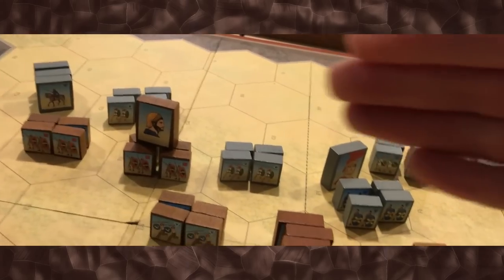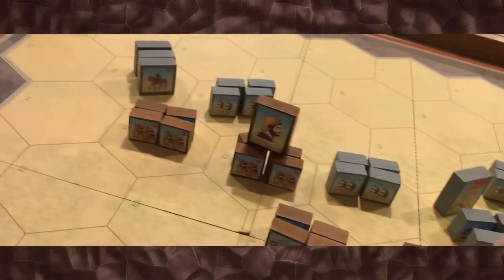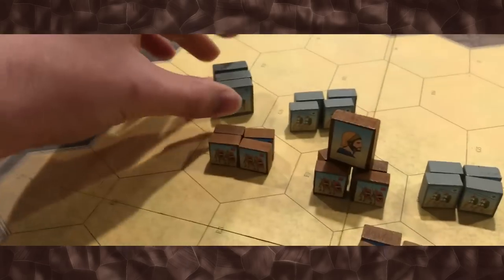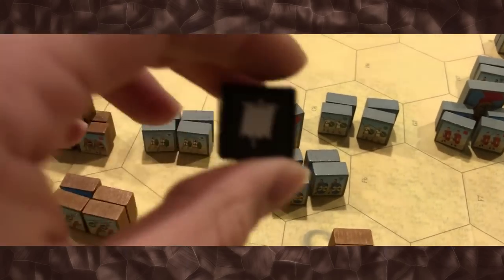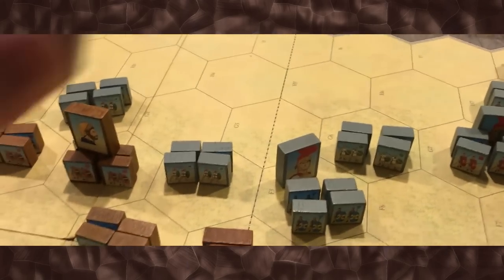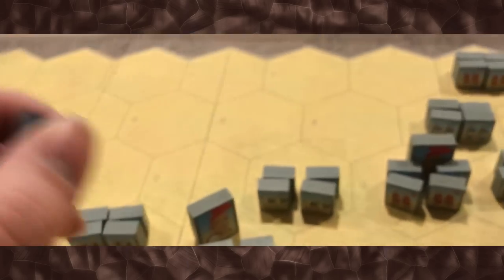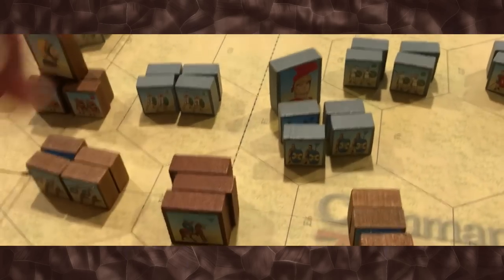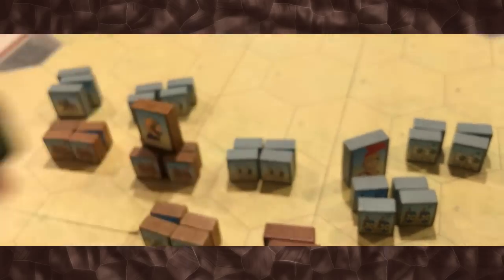It's also important to keep a line going, because another one of the results on the die is the retreat icon. If you're all on your lonesome, you're much more likely to retreat. If you have guys on both sides of you in two adjacent squares, you get to ignore one of those retreat flags. If you have a leader with you, you can also ignore one of those retreat flags. The heavier units — the blue and red units — also hit units if they roll a sword. If a unit has a leader, it hits, or if the unit is adjacent to a unit with a leader, it hits with the leader symbol.